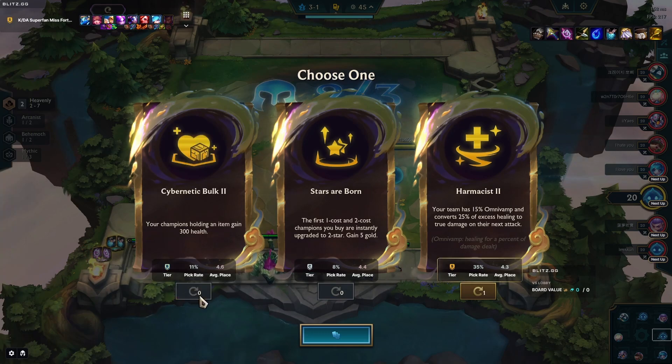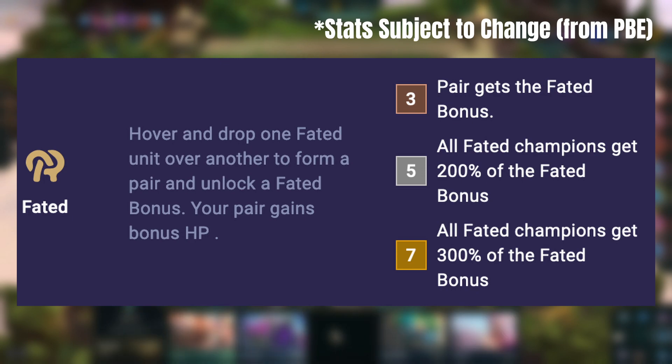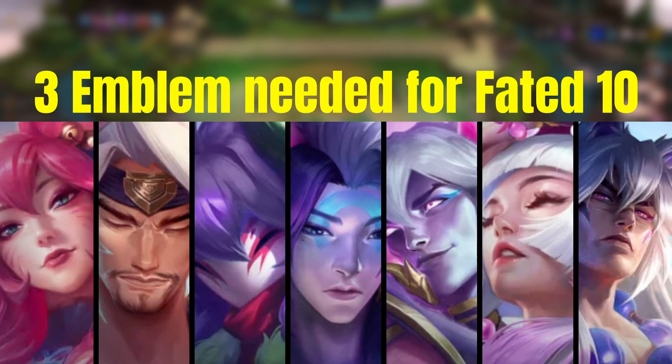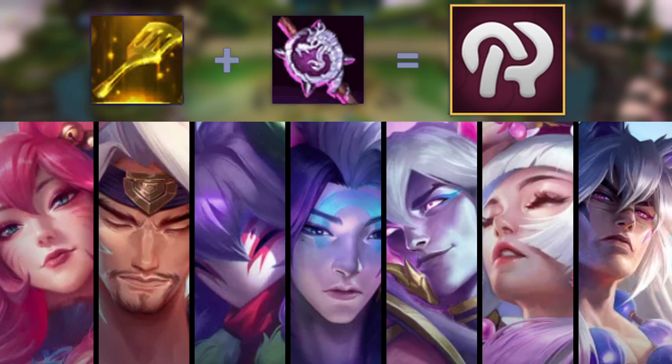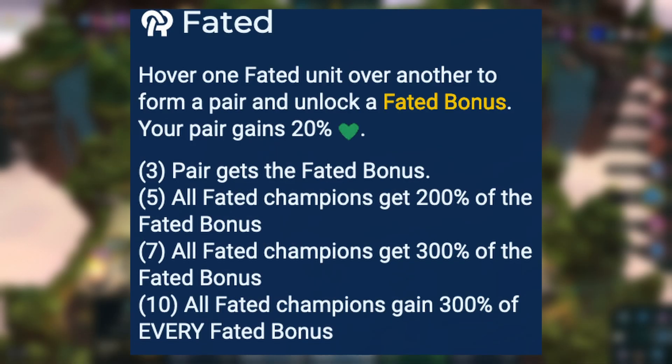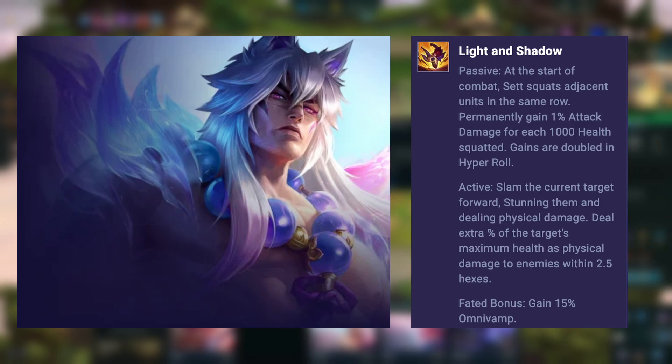Connect your team with Fated, where you form pairs which unlocks a 20 HP gain and also a champion-specific fated bonus — think the bling bonus for True Damage in set 10. You are going to need three emblems to reach Fated 10, and this is craftable with a Needlessly Large Rod and a Spatula. At Fated 10 your champions gain 300% of their fated bonus, which can be insane especially on someone like Sett, who has a fated bonus of 15% omnivamp.